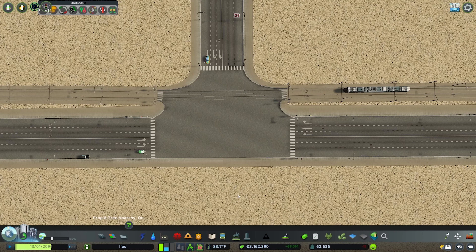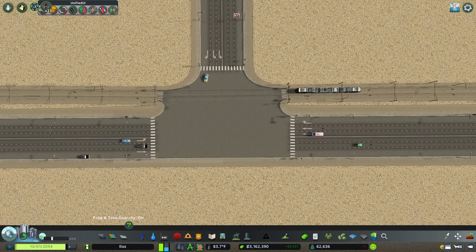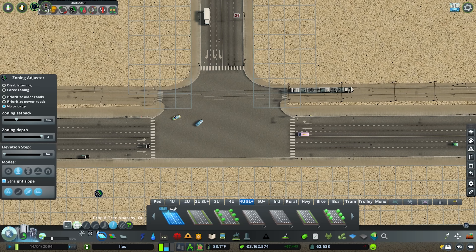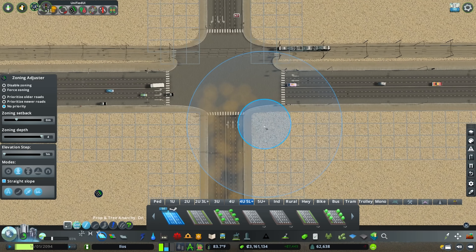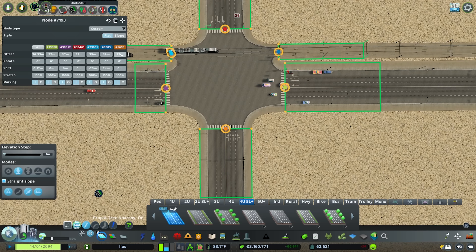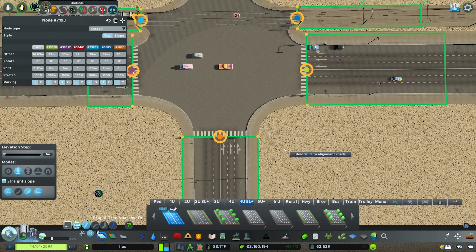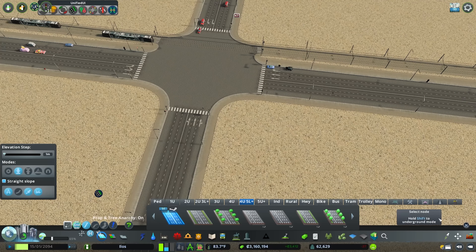Once you have your junction configured with the right amount of roads coming into the intersection — you can do this for four-way — another sort of six-lane arterial frame will snap perfectly into this. You'd obviously just want to amend the current Node Controller configurations with the new offsets so the curbs are all nicely curved and cornered.